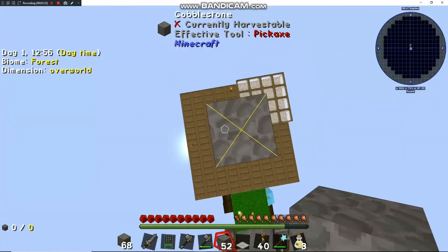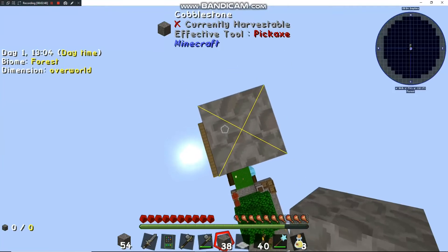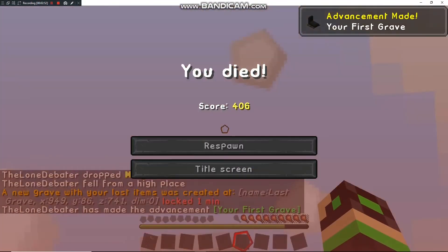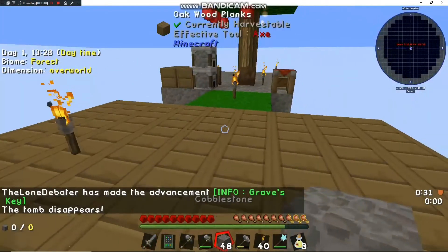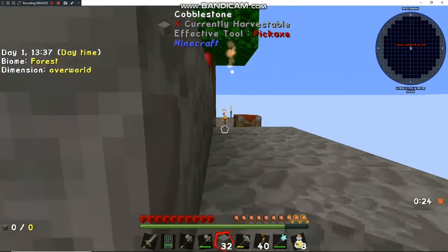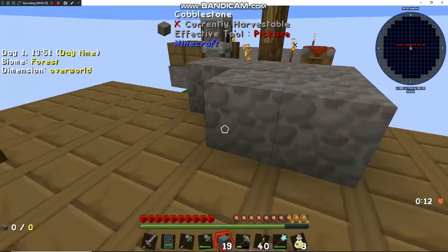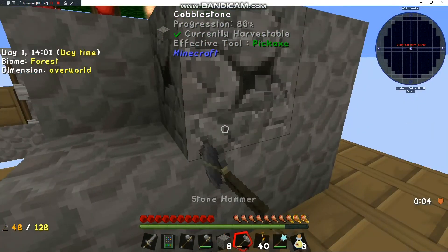Next we're going to make some gravel. Let's try doing it with the nerd pole first — actually this might be a mistake because if it mines all of it we're going to fall and die. And yeah, we died — first death, which sucks. But you get to see the graves: they give you this little key that refills your inventory exactly the way you had it. So we'll do it the other way instead — just make a little brick of cobble and vein-mine the whole thing. Yeah, that's a lot better; then you don't have to die when harvesting your resources.